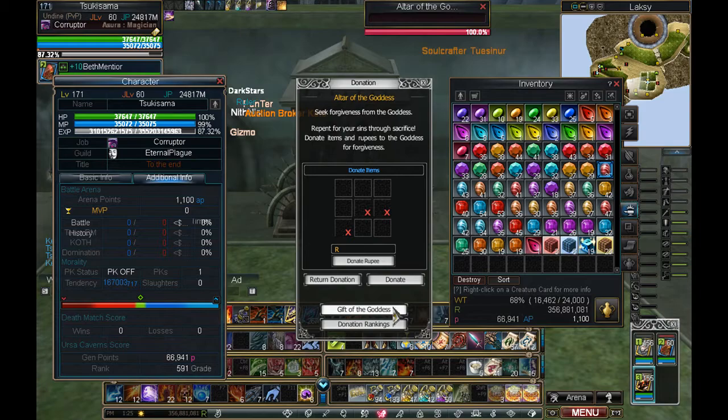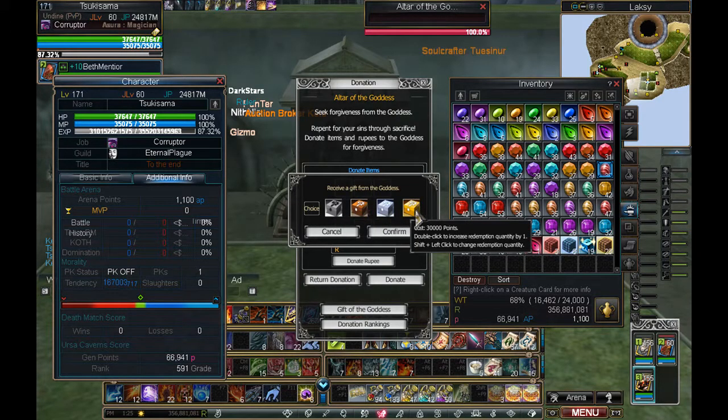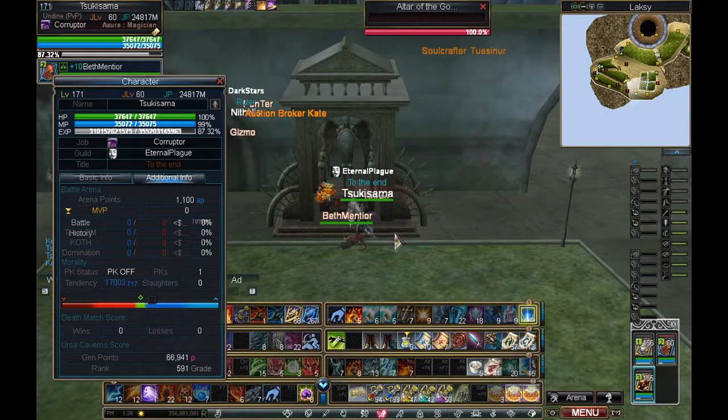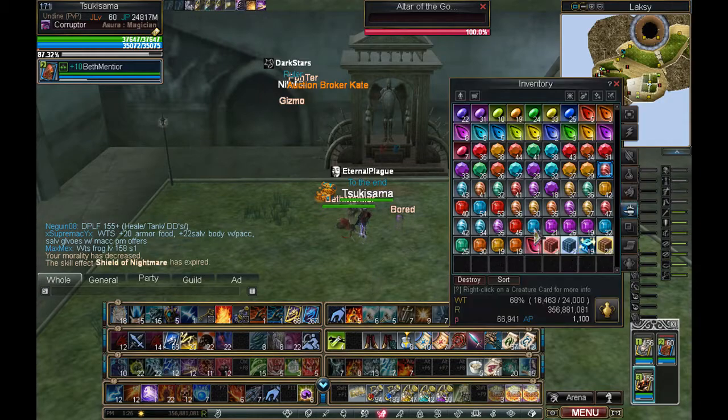So this is how you redeem them. Now, this golden box is 30,000 points — that's what you want. Don't go for any of these other boxes; you don't even get a chance of getting some of the higher quality items. The silver boxes aren't going to give you as much, nor are these — you can end up with poultry cards or whatnot. If you want to redeem, just double click. If you want to redeem more than one, just keep clicking. I can get five right now, and I usually save up to 10.